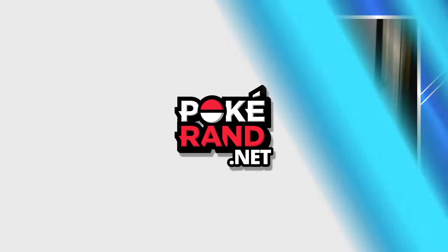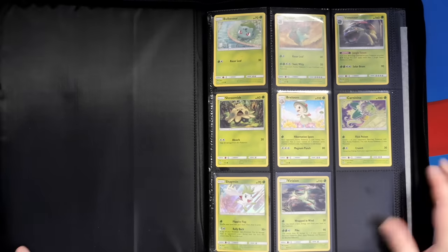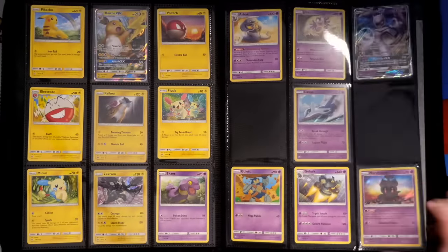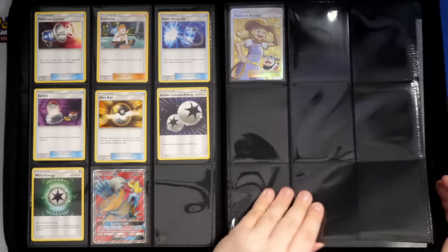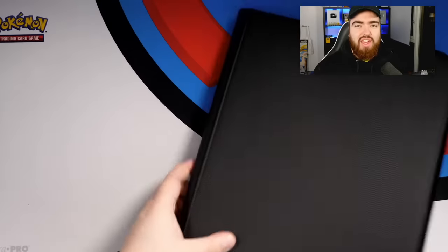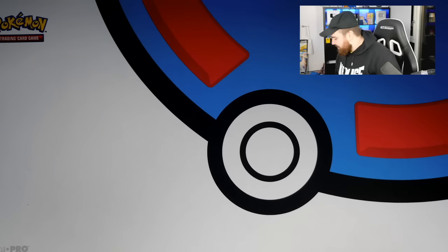Don't worry guys, we've got a lot of modern in here as well including Vivid Voltage. Let's just start picking up random binders and seeing what they are. Here we have Shining Legends — missing all the Shining Pokemon because I've graded them all. I probably should have kept a few for the binder. I'm also missing the Secret Rares and the Reverse Holos aren't complete. This is a very embarrassing collection, nowhere near complete.